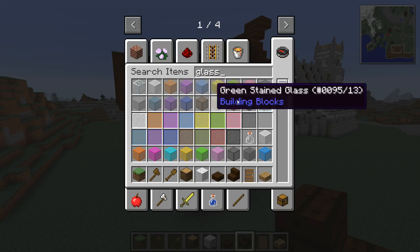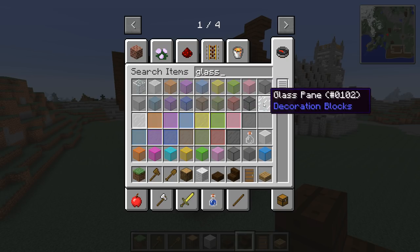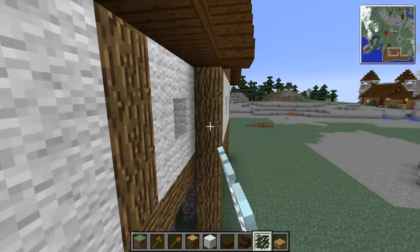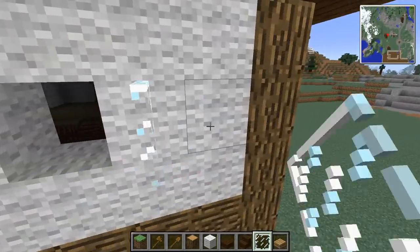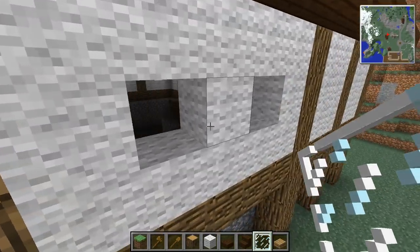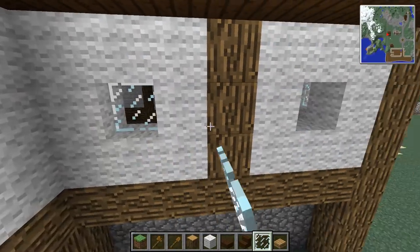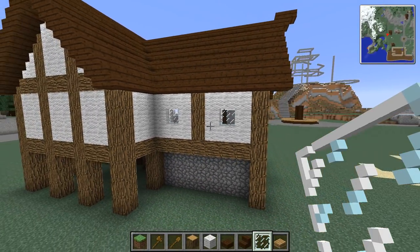Let's get some glass in there. I don't use normal glass — I'm still used to using stained glass for the modern city world. White stained glass looks so much better in that world, but here it doesn't make sense. Two more, there and there.